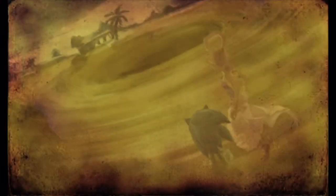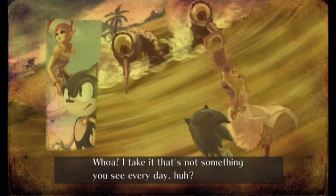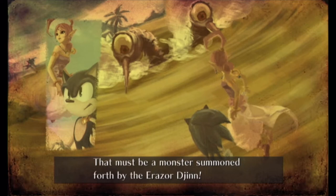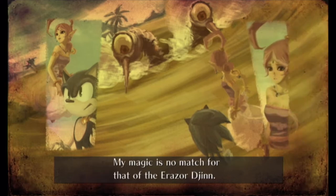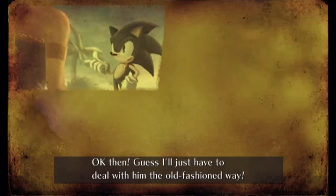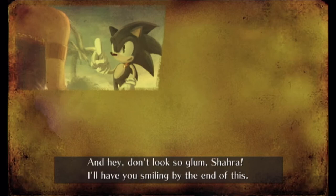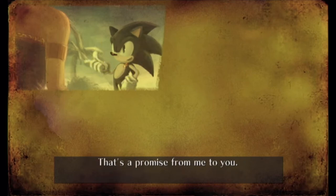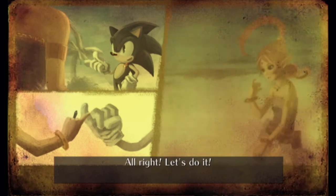New page obtained. New mission unlocked. Oh — Sonic, look! Whoa! I take it that's not something you see every day, huh? That must be a monster summoned forth by the Erazor Djinn. Shara, can't you do something about it with your magic? I'm sorry, Sonic — my magic is no match for that of the Erazor Djinn. Okay then, I guess I'll just have to deal with them the old-fashioned way. And hey, don't look so glum, Shara — I'll have you smiling by the end of this. That's a promise, from me to you. That entire statement kept getting better and better!